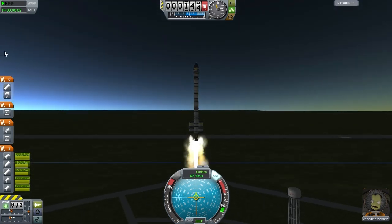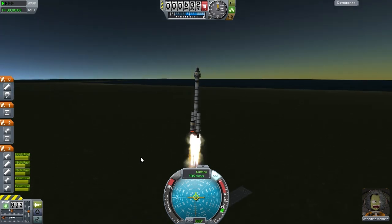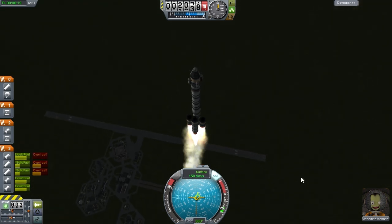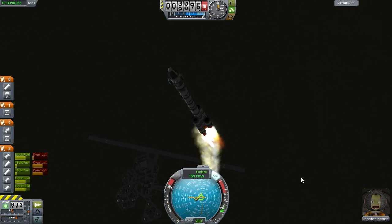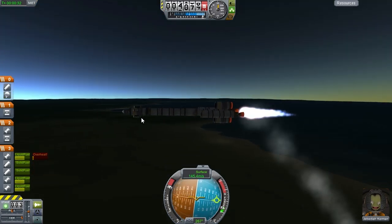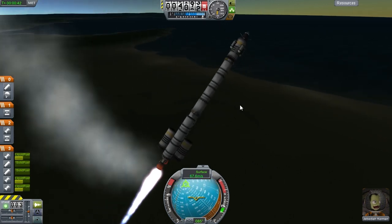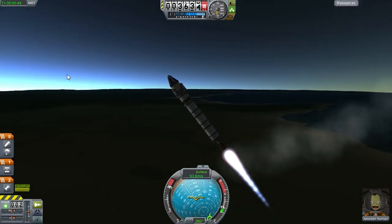It gets off the ground just fine. This would be enough in the stock game to go very far — three tanks and an engine are usually enough to reach orbit — but we'll see. I'm angling east since the mission isn't about orbit, it's about covering ground. But oh no — first and foremost the mission is not to crash. I'd forgotten we're playing with Ferrum Aerospace enabled, which makes haphazard steering a very bad idea.